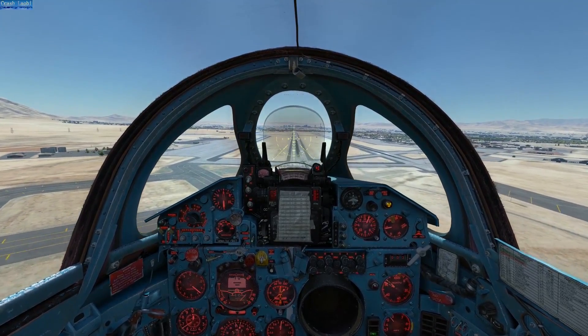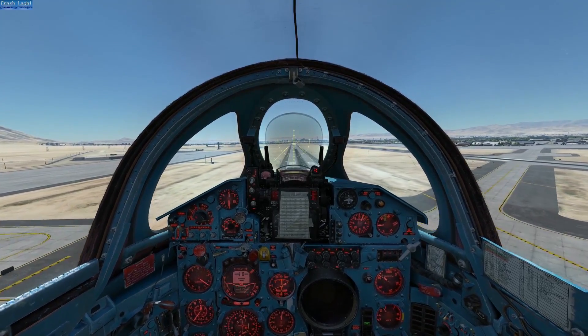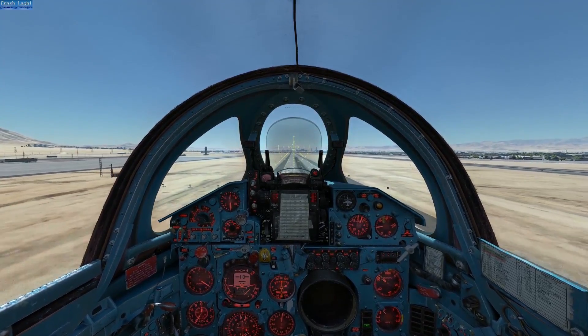You can come in at a steeper angle if you wish, but there are three things you should always remember: always keep the runway in view, level out near touchdown without flaring, and increase power to maintain a shallow sink rate at the end.